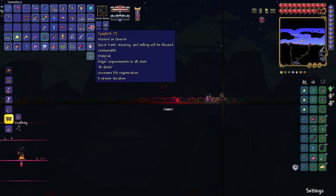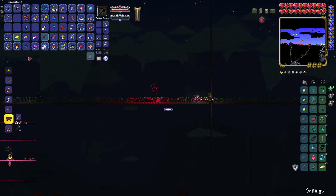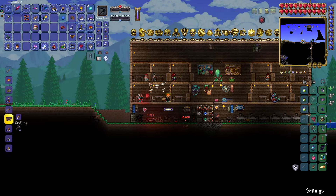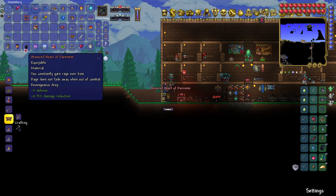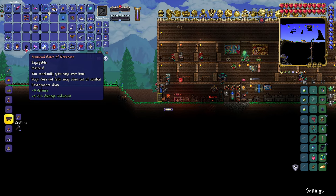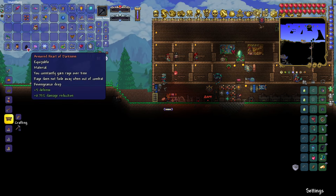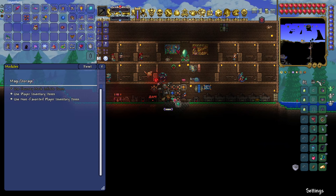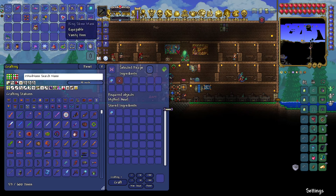And spaghetti maybe. Delicious meat. This buff. Now what is this Heart of Darkness? You constantly gain rage over time — rage does not fade when out of combat. Revengeance drop. Looks cool, but it's weird that you get that from the slime boss.